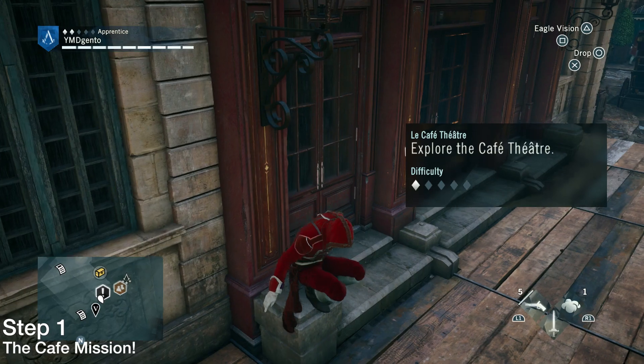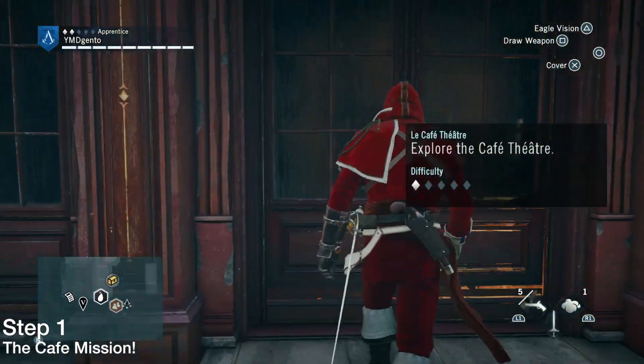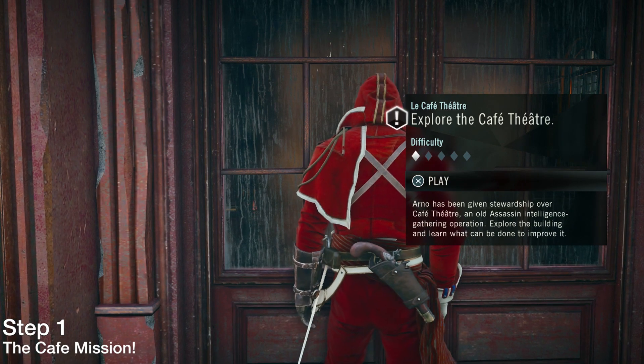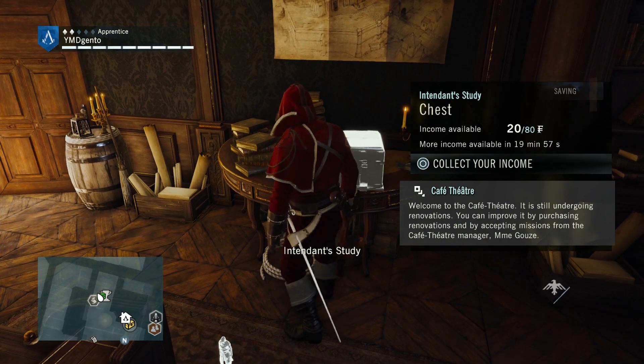First things first, step one: you must complete the cafe mission. It's mission 10 or 11 and it's real simple — it's about 30 seconds to do the mission. You just go there, talk to the lady and you're good to go.